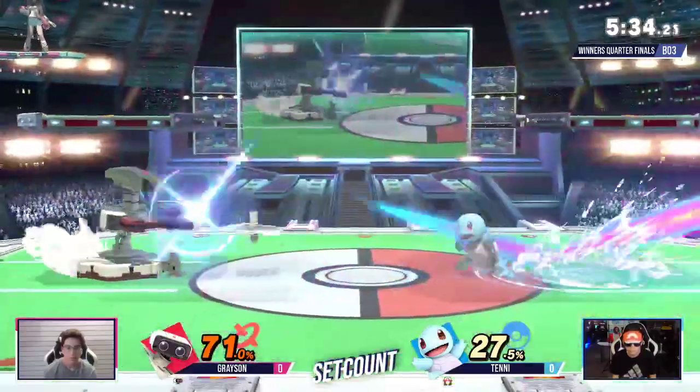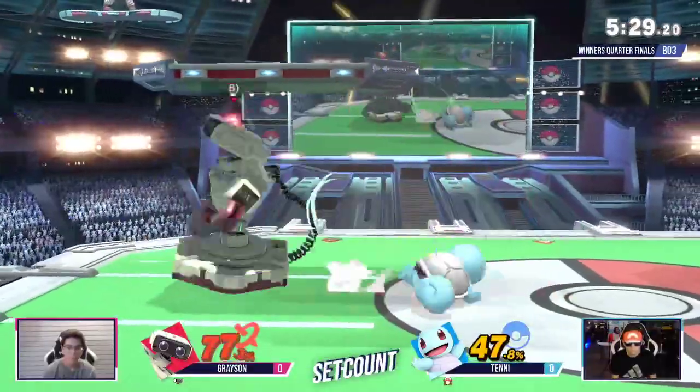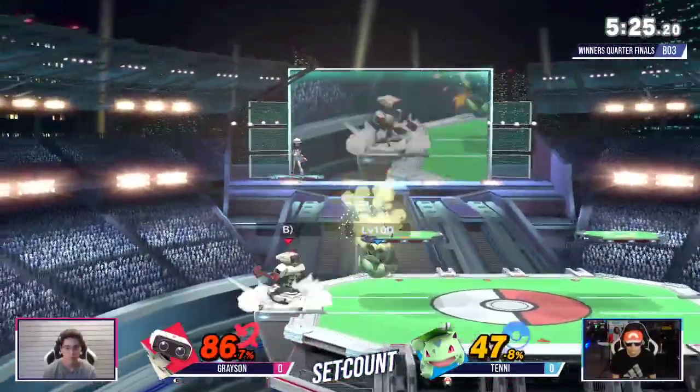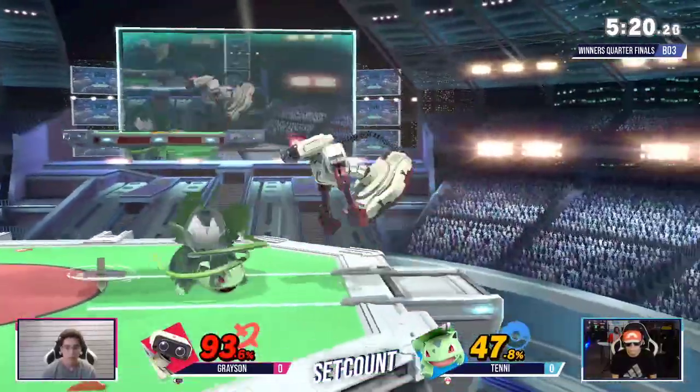I think he was trying to go for something at the bottom. Really great turnaround by Grayson — he was really behind, but now he's bringing it back. Going the gyro down. Getting him off. Good job by Tenny. Grayson is really good out of the corner — aerial on the down tilt, really good.